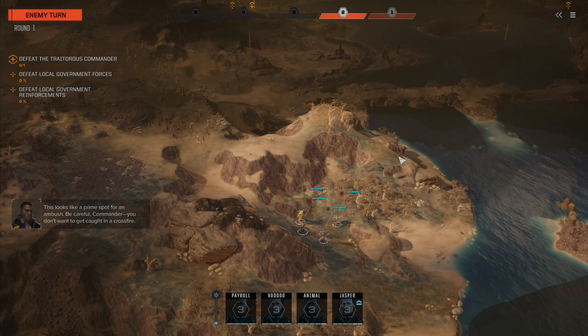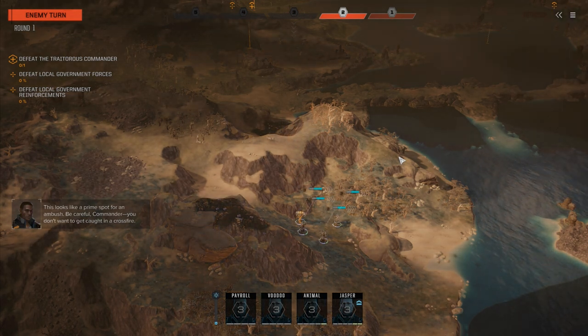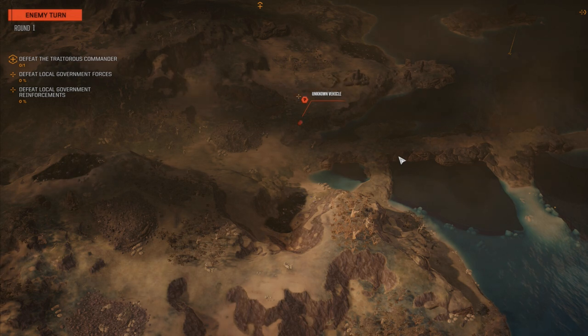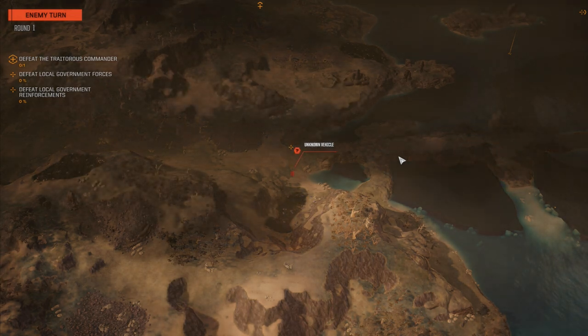These guys are actually showing up as part of our Breath of Pestilence gang company. We're really only going to use our Pirates in extreme circumstances when we need to, especially against House Merrick and the Inner Sphere Houses. Be careful, Commander — you don't want to get caught in a crossfire. Oh, Darius, everywhere is a prime spot for an ambush with you. Okay, so the goal is going to be: get in here, smash these guys as hard as possible, and kill that leader.